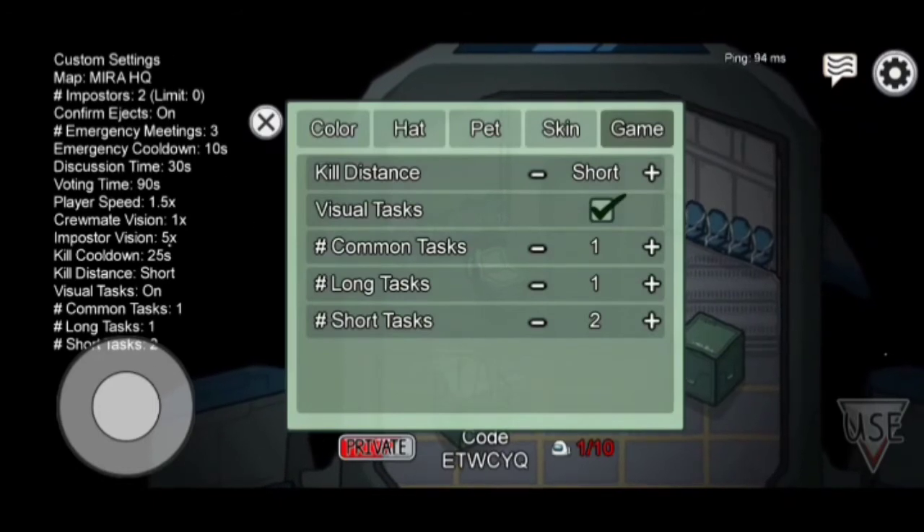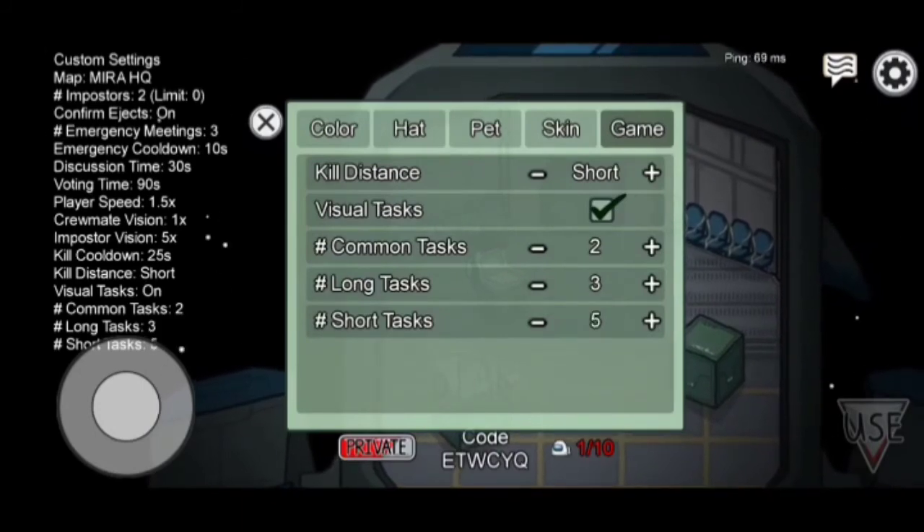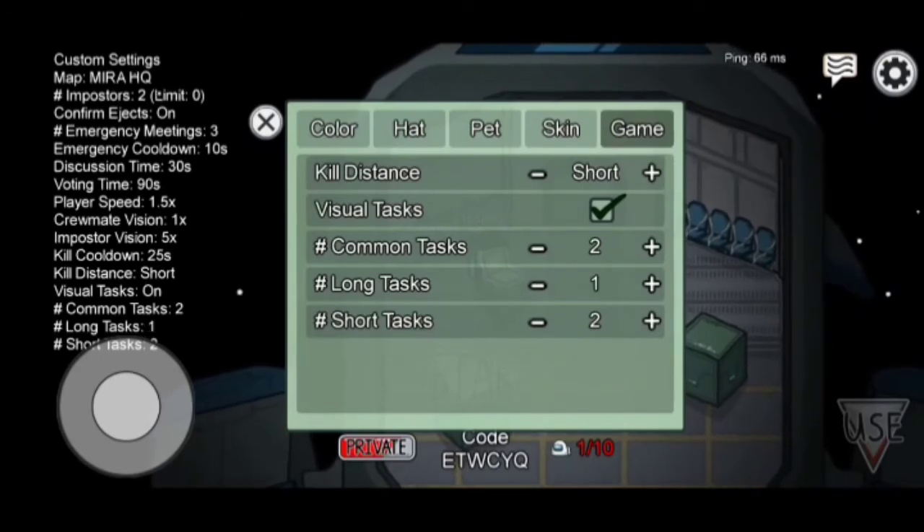Tasks should depend on how many imposters there are — the more imposters, the less tasks you should have. Between 1 and 3 tasks for 3 imposter games, between 3 and 6 for 2 imposter games, and 6 or more for 1 imposter games.